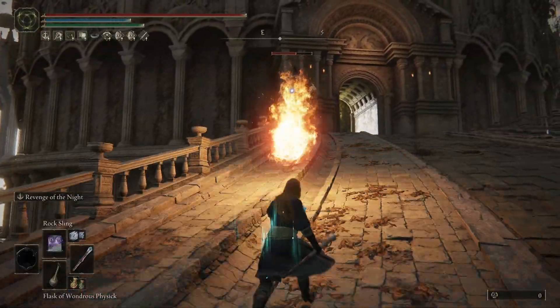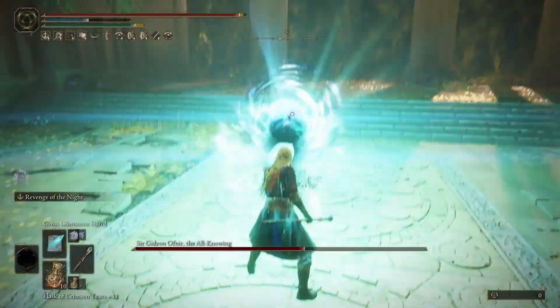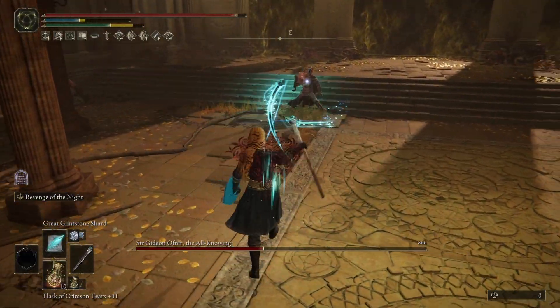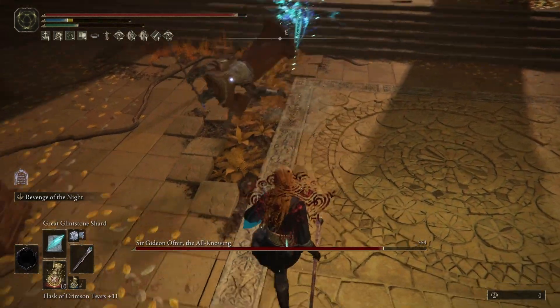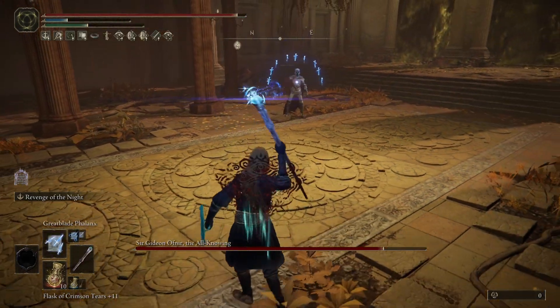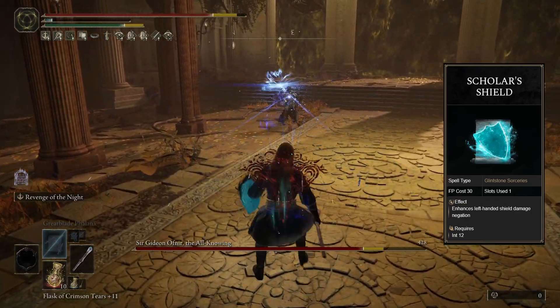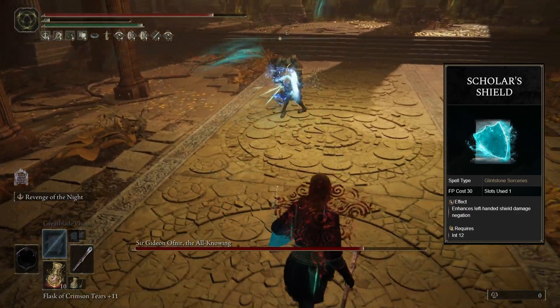Having to time our blocks introduces this new dynamic risk-reward system, where you are rewarded for timing your blocks correctly by not taking any damage and then getting to retaliate, but the punishment for not doing it is a bit harsh. That's why we're also pairing this with Scholar's Shield, which reduces stamina consumption and increases our physical and magic defenses while blocking.